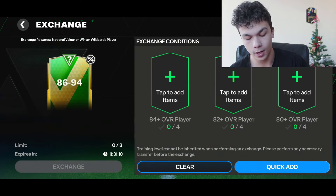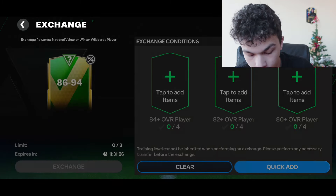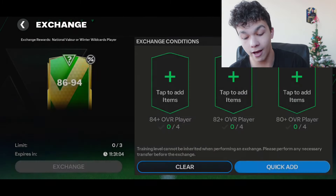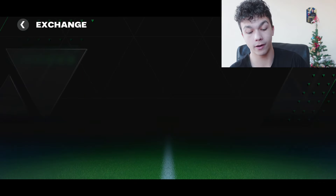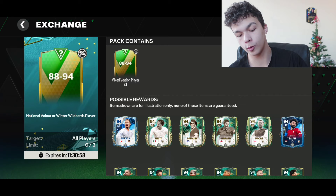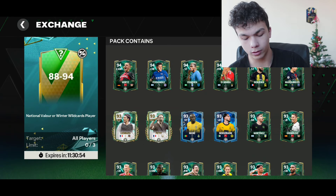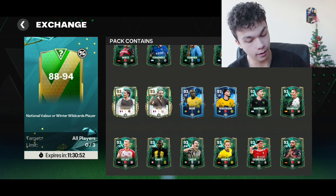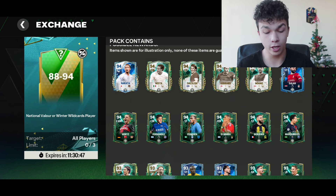We have three of those packs — they are untradeable — and I have a lot of fodder I bought for those packs. We also have the 88 to 94 pack, which is going to be our hope, with amazing players from the Winter Wildcard event and the National Valier event. It's going to be super interesting to see if those packs are worth it. I have a theory.